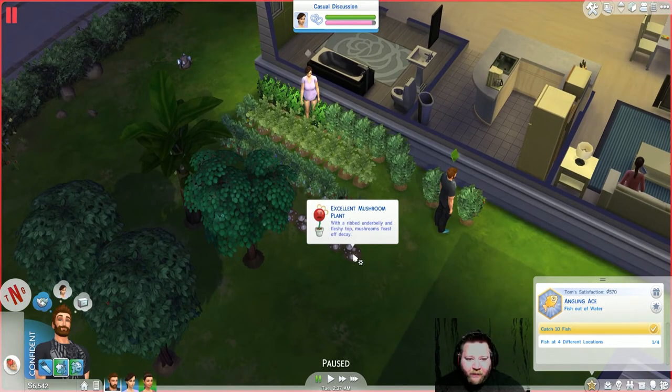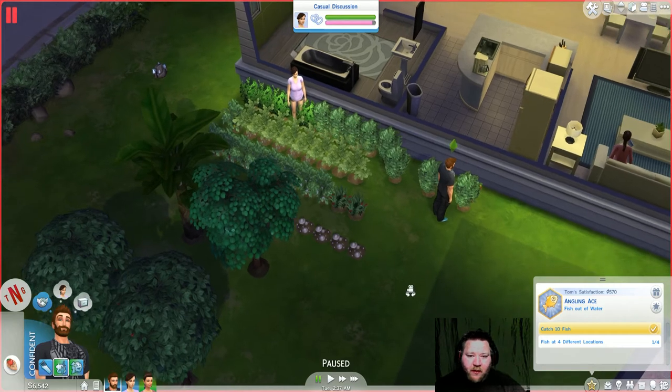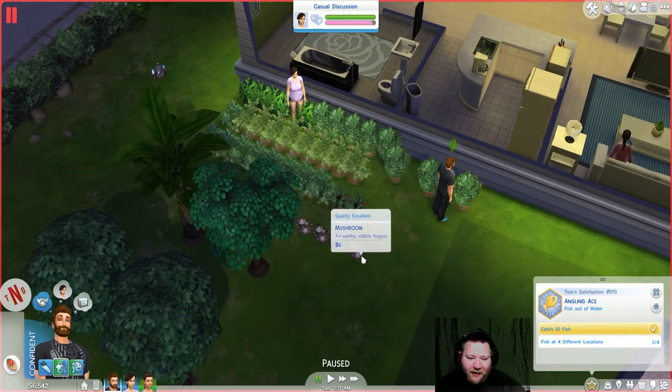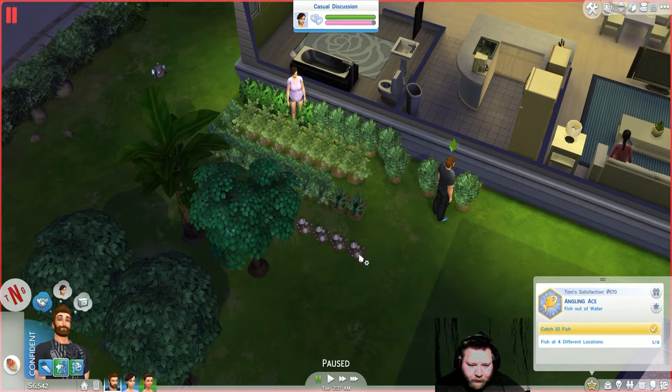Oh my god, oh yeah, they have a little angry sign now! By the way, thank you for that. Since last we played, there's been quite a few updates — we now have pools, we have ghosts, and some other stuff. Our pansy flowers tell us hey, we're happy — but we are not so happy. Come on, where are you?